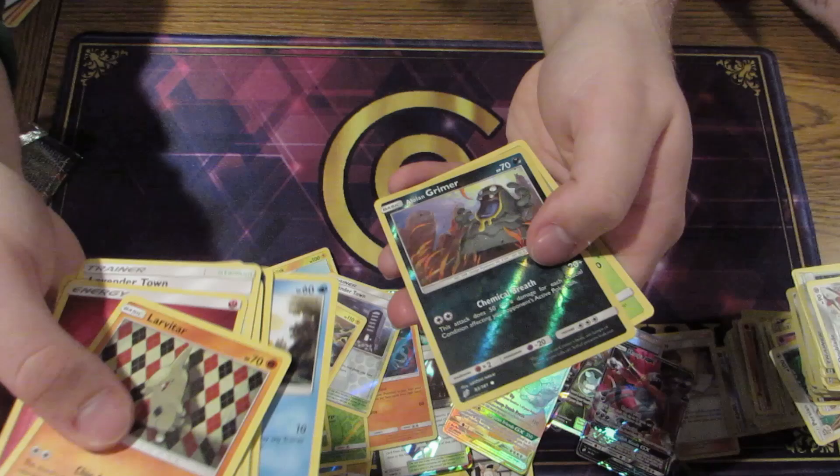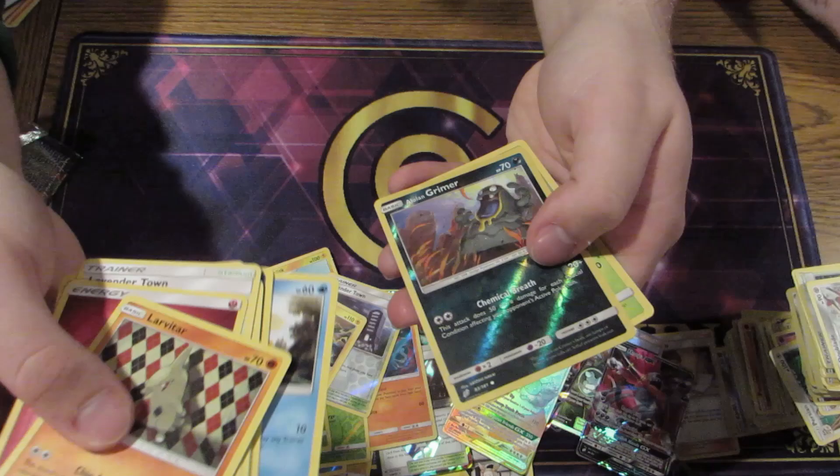More plaid Lavatars. We got a reverse Alolan Grimer sucking in all that stuff.